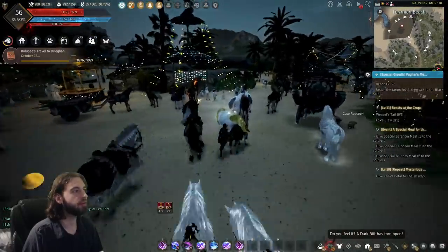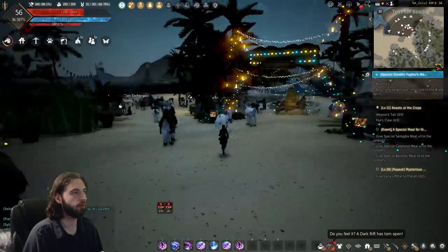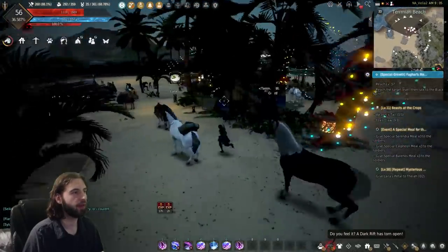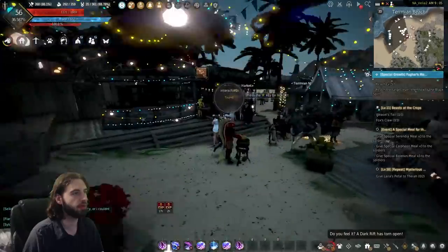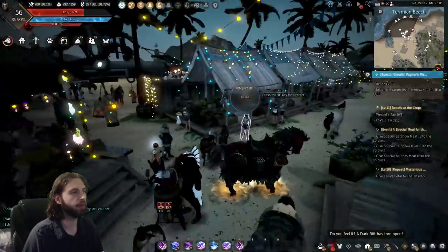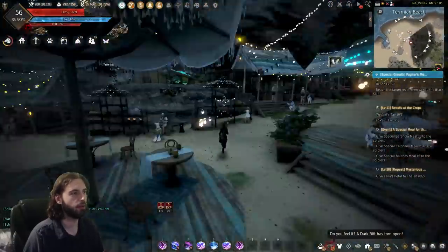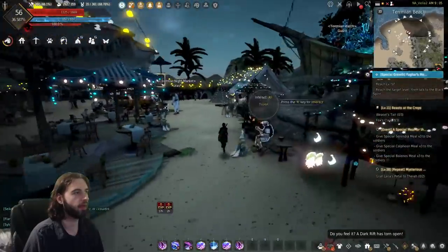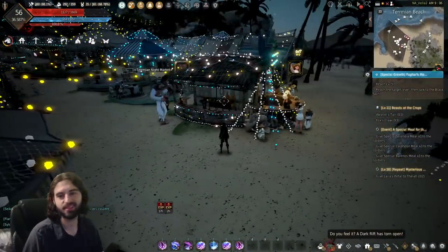First things first, you're going to notice that there are numerous vendors in this first location of the waterpark. As you walk around this first little area, you're going to see all sorts of different vendors and little shacks — a market person here, another on the other side of the door, another one up over there. There are all sorts of night market vendors located in this little region.